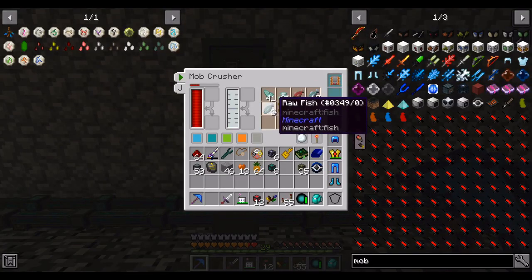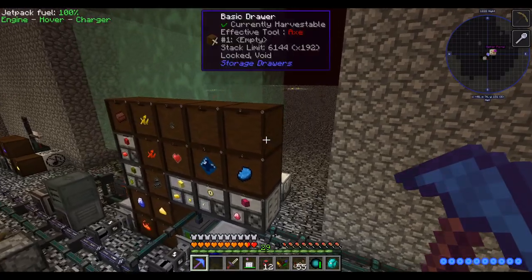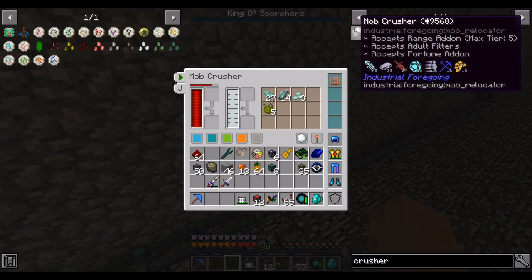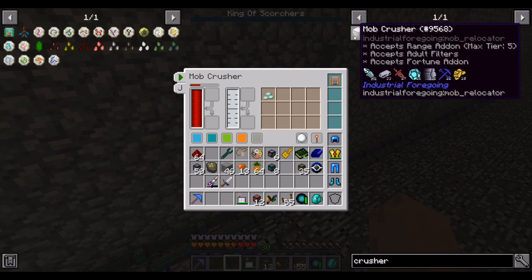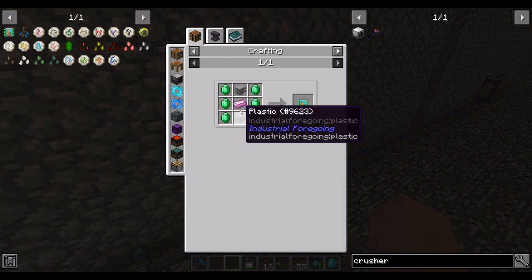That gives us our fish and prismarine. I'll just have to add all these drops to our drop wall. I briefly thought that the Mob Crusher kills stuff with fortune or looting already, but the text here says 'accepts fortune add-on.' So maybe it doesn't, and we should make the fortune add-on. Let's take a look at the recipe.